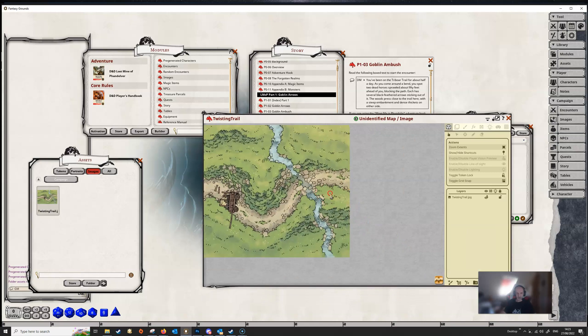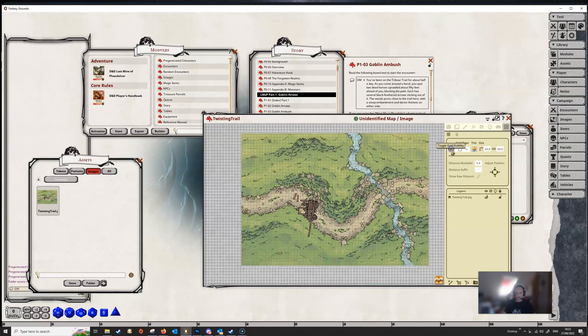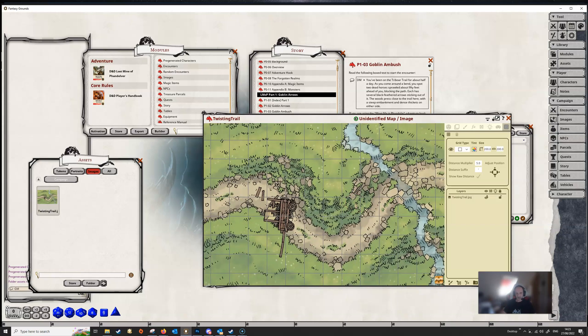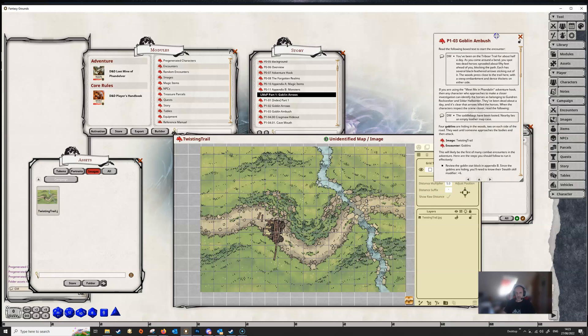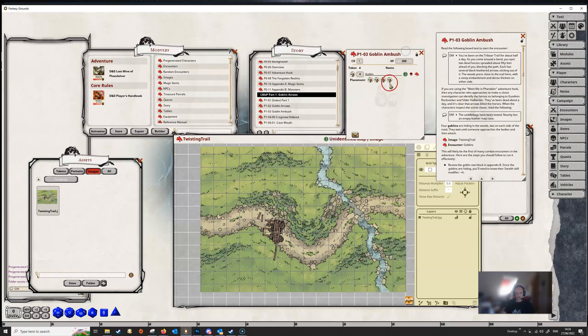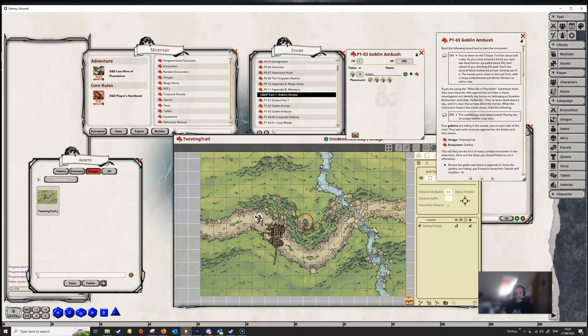If we want to do some stuff to the map, we'll want to make the grid visible. You can see the grid defaults to 50 — that's far too big for this map, so let's change it to 200, which is a bit more reasonable. The players would be coming along this map and the goblins are going to ambush them. So we're going to open up our encounter — we can see the little goblin icons underneath the goblin name. We're going to drag these onto our map and place them where we want them: behind this cart, in this bush, and in another cart, so they are hidden from the players when the players appear on the right-hand side of the map.